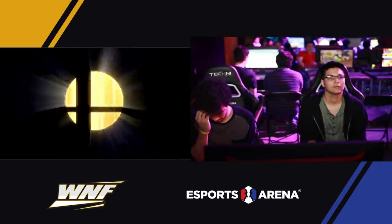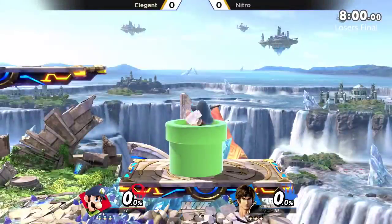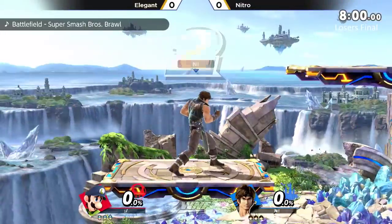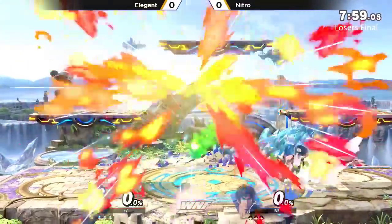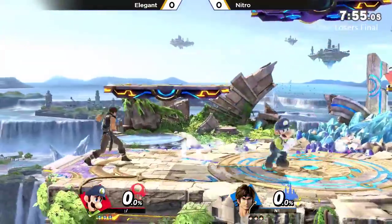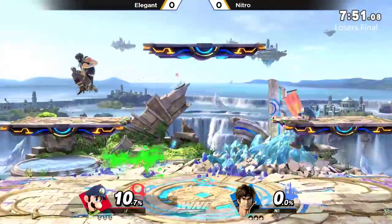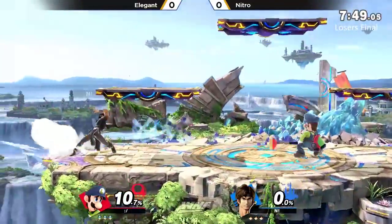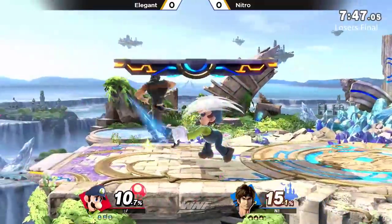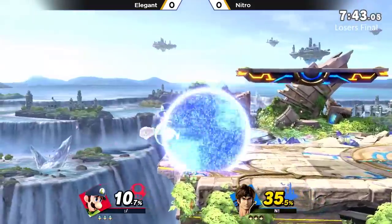And now it is a second run at Richter Belmont here for Elegant. He took one down — can he make it a second one? Having to fight three Belmonts in bracket, one who sent you to losers and another who kind of just drained you a little bit in the match just before this. He's had two full sets versus Richter to get some experience and figure out a better game plan for Nitro.